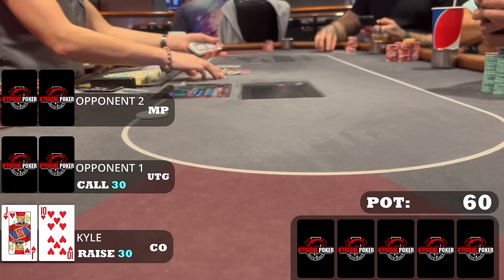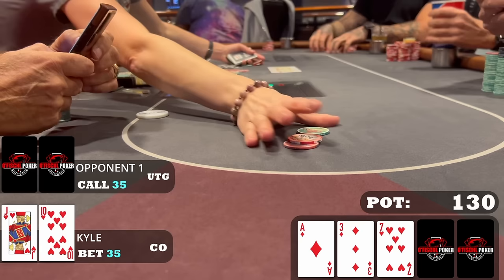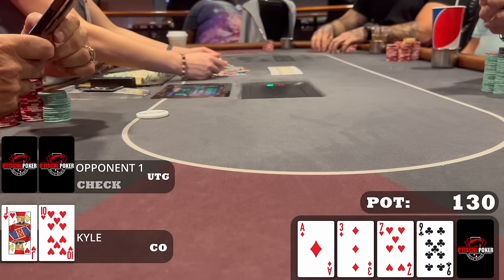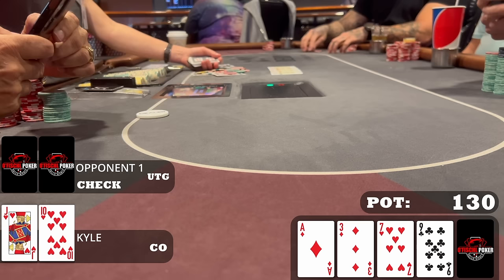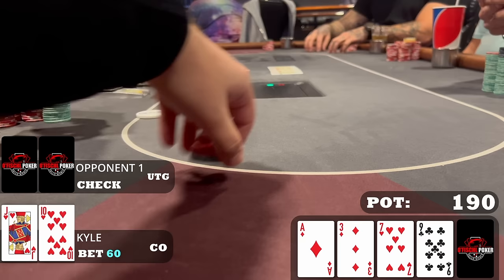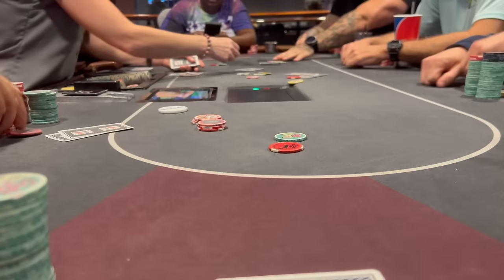In a less notable pot I look down at jack-ten of hearts and raise to $30 after one limp. The under-the-gun straddler calls, the limper folds, and we go heads up to a flop of ace-seven-three with two diamonds and one heart. We have the best aces in range, so I c-bet $35, hoping my opponent folds his junk. He doesn't give it up. The turn is the nine of clubs — we pick up a gut shot. Since we're drawing to four outs, I fire a second barrel of $60, hoping to fold the weakest aces in his range. My opponent snap-shoves for about $200, and we can't call.